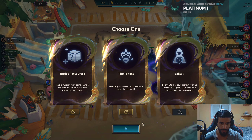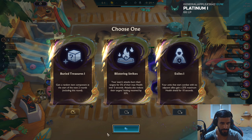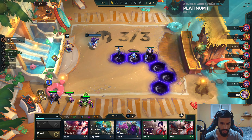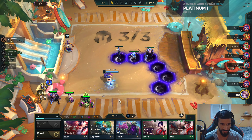Let's see what we'll go for here. I kinda like Tiny Titans, but nah. Buried Treasure is really good — opens way more options for us. We got a full Stormweaver opener, but we already have Umbral and Amumu, and I don't want to sell those.